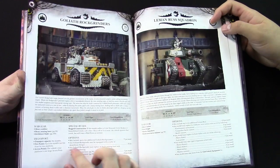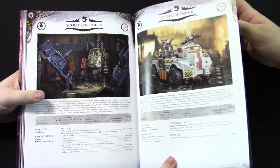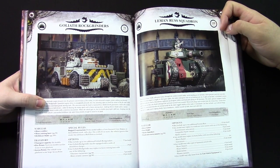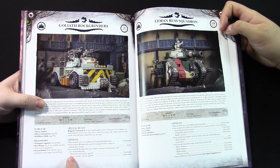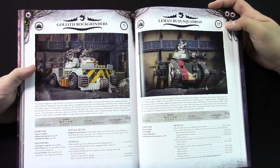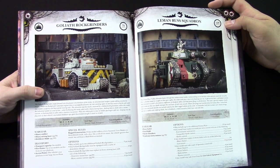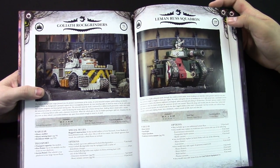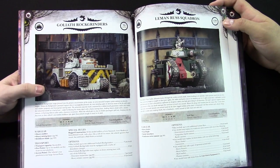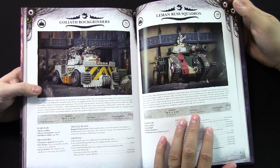The Rock Grinder can carry ten models; the Goliath Truck can only carry six. But you get the extra weaponry — it has fire points and access points. Also the demo charge of course. But you can also get the clearance weaponry or the Heavy Seismic Cannon. It's crazy strong stuff. It reminds me of the Rhino-Razorback kind of conundrum — the same amount of models you can transport, but then the fact that you can take the Heavy Seismic Cannon, which is really mean. And the incinerator is also pretty good. It's only a 25-point difference.